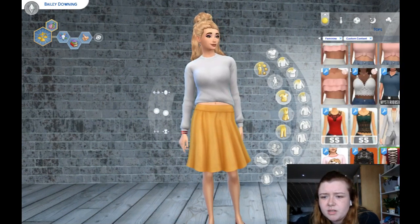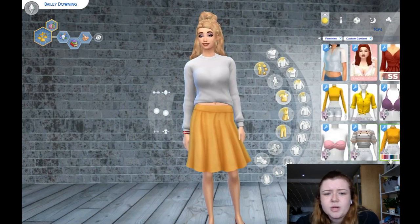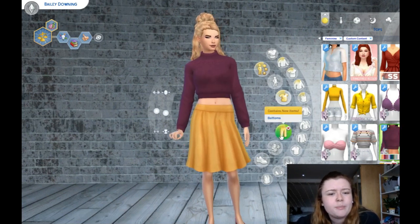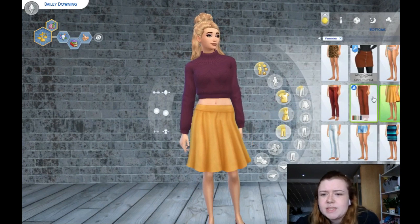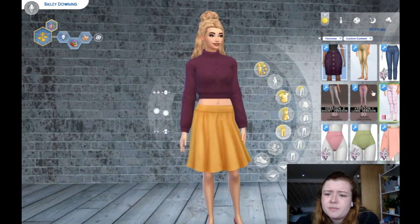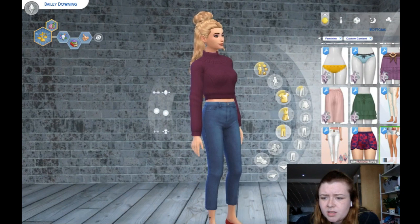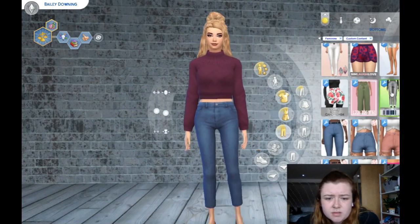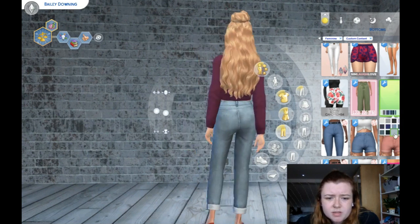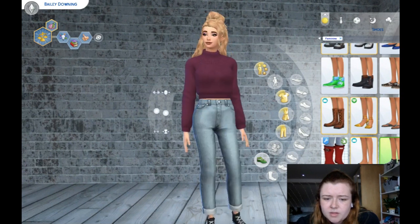Actually, I'm just going to put her in the high-neck jumper — I like that a lot. A nice plum color, that's what I'm feeling. I think I have some mom jeans — yeah, some cute little mom jeans — so I'm going to put some light-wash mom jeans on her. Most of my sims live in Converse so I'll just put some black Converse on her. Cute!